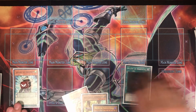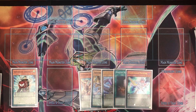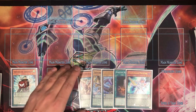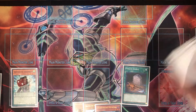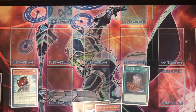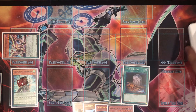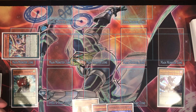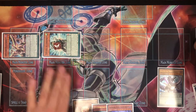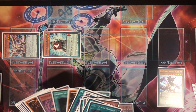From Allure of Darkness we get a counter on Servant of Endymion and draw Foolish Burial and Harmonizing — that's really good. We banish the Dark Worm since we can Foolish and get another one. Servant goes to two counters, we send via Foolish, Dark Worm summons itself because we play two in this deck, and we get Gate Zero to hand. Now we have a low and high scale, so we scale Odd-Eyes Arc Pendulum Dragon — Servant goes to three — and immediately summon it.